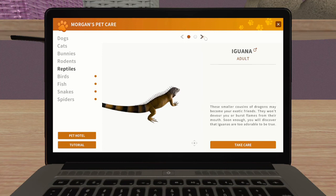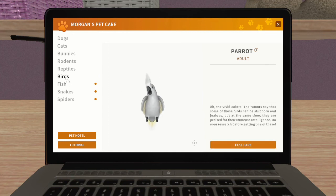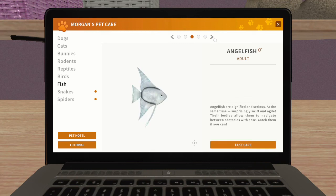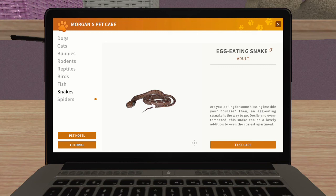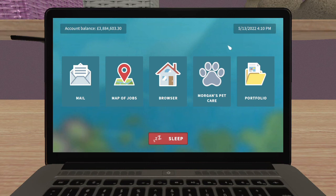Under reptiles there's an iguana and a turtle - oh his feet look so tiny! Under birds there's just one parrot. Fish - there are a few: angel fish, a neon, a different colour of angel fish, a danio, and a discus - oh that's quite pretty. Can we have a big tank and put all the fish in? There's an egg-eating snake - just one brown snake - and one spider that looks kind of like a tarantula. So yeah, 28 different types of pets.